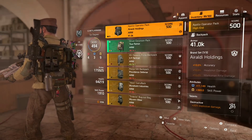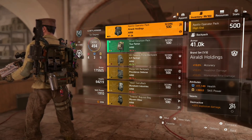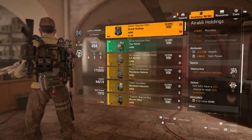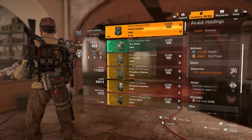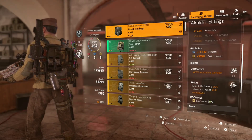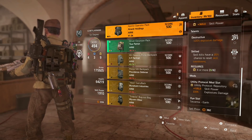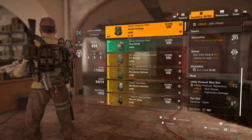The backpack is the Aroldi Holdings set — 10% accuracy, 11,149 health, 369 skill power. But it's the talents why I'm rolling with it: 20% explosive damage and the Skilled talent — skilled kills have a 25% chance to reset skill cooldowns. Not many people would roll with this, as there's 'On the Ropes' for hybrid DPS builds or Tech Support/Terminate for skill builds. However, this is absolutely top tier for getting more seeker mines more often, which in turn does more damage. The utility protocol mod slot gives 105 skill power and 2.5% explosives damage.